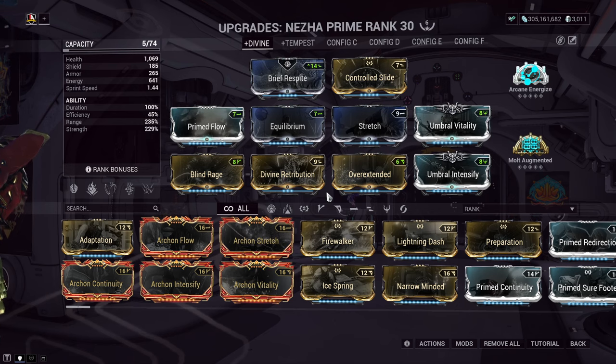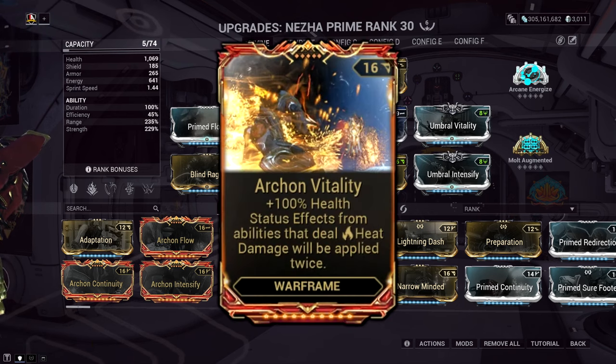This is just a general gist of the idea. Arcane Vitality is a great mod to synergize with a frame like this, but if you can go towards an Umbral set, it's also too good to pass up. So pick and choose your poison.